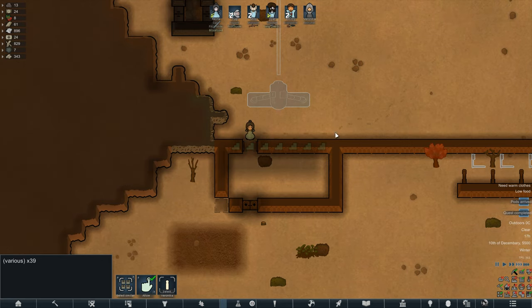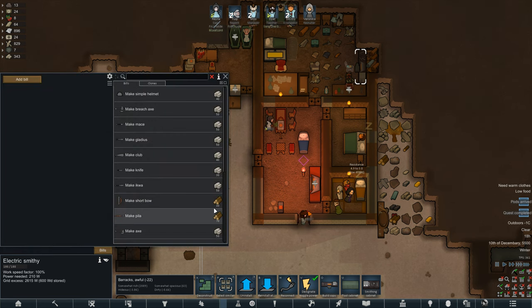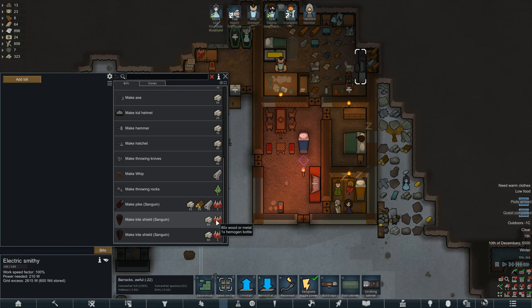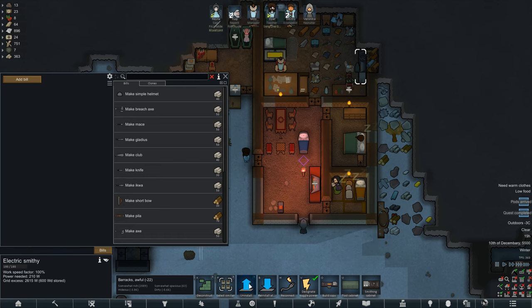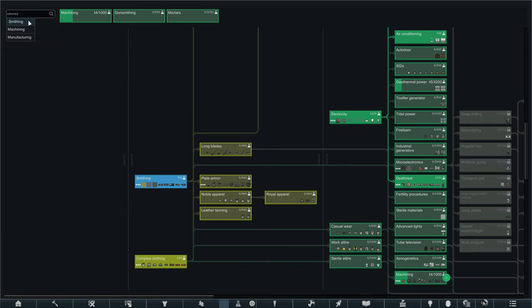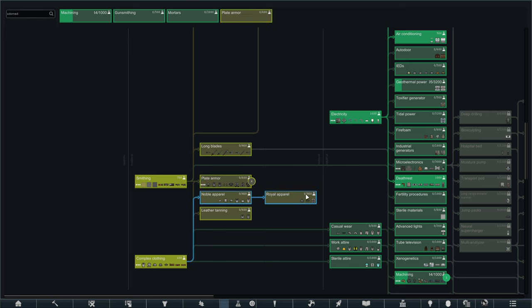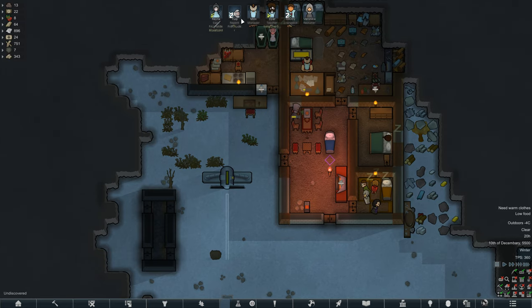We built a roof here so we're removing the roof and removing the wall, and then we'll get some more power going and turn some of our workbenches back on. We can make shields - they require human skin, interesting. We can make pikes. We can't make any sanguine armor yet. Oh - smithing plate armor! Let's get that queued up as well. Quest completed. We have a low food situation.